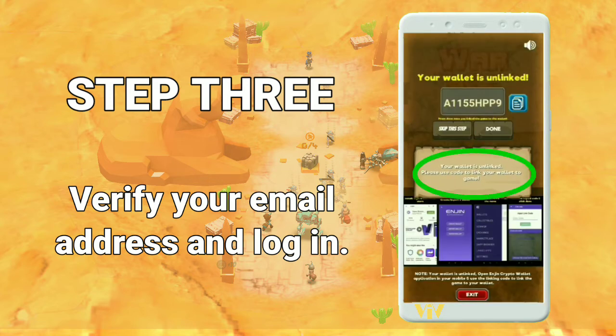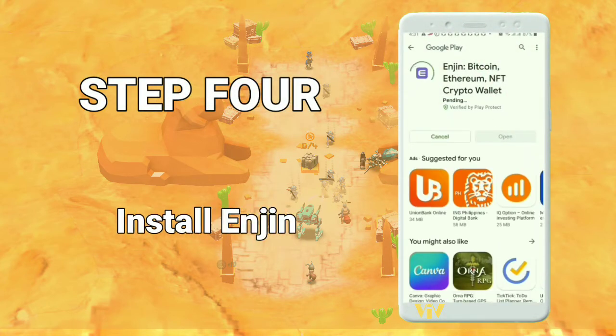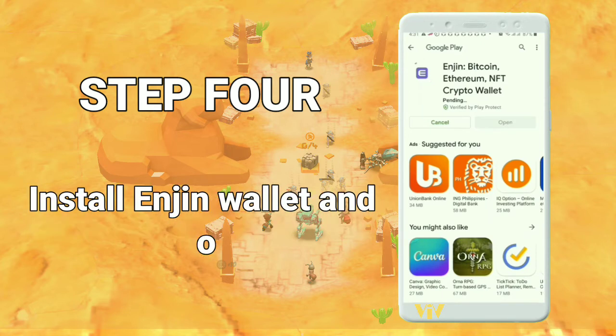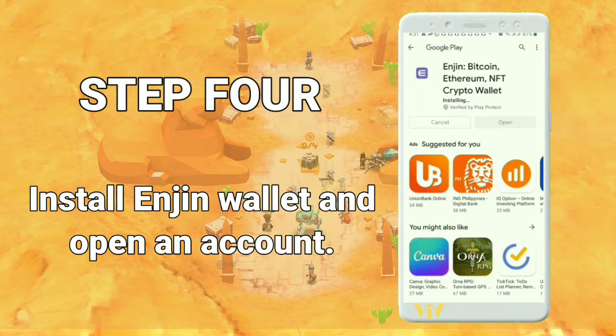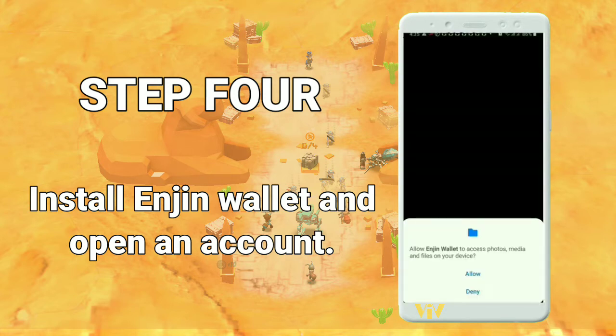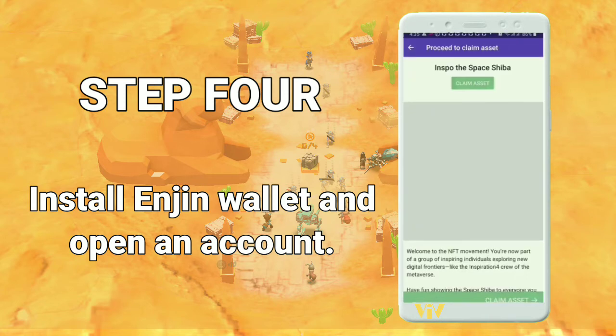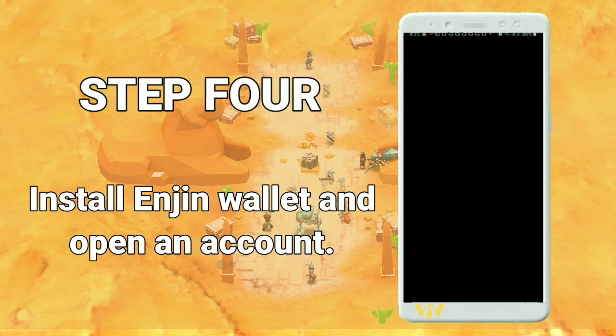You will be prompted to link your account to your Enjin wallet. Step four: if you don't have your Enjin wallet yet, go to the Play Store and install it. Enjin is giving away an NFT asset to its new users — don't forget to claim it.